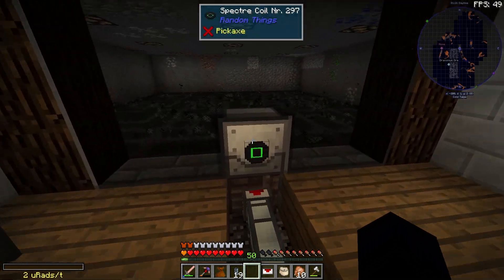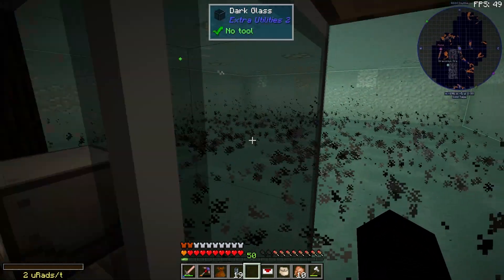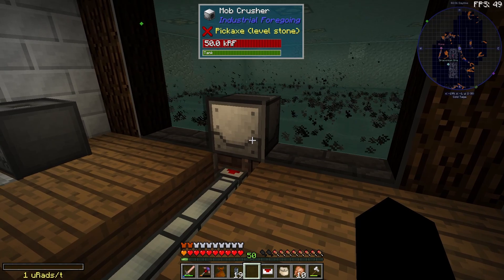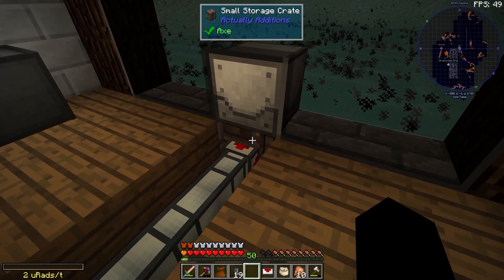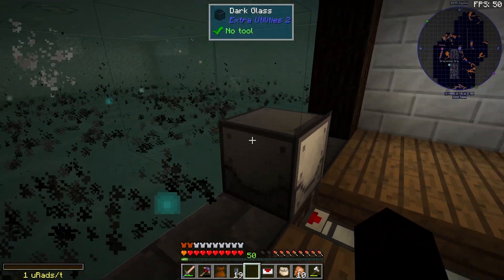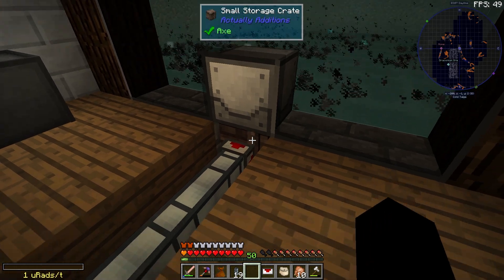We're actually getting heaps of diamonds from this mob farm, so maybe I'll just use those to make a ton of diamond upgrades instead. I had a thought — I wonder if we can put the spectacoil on the front, which means we'd have an extra slot on the back to pull the liquid out. We can pull items and fluid out the back and the bottom.